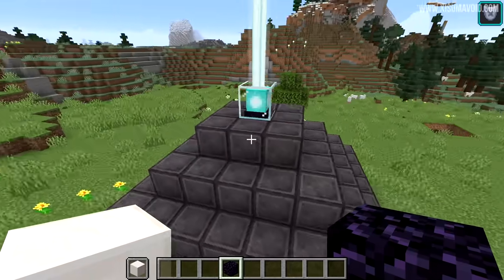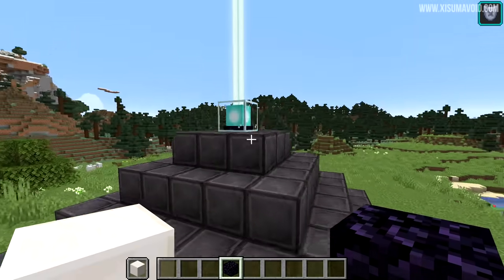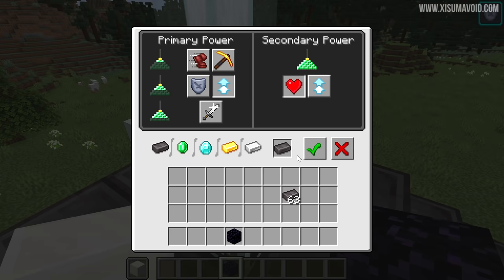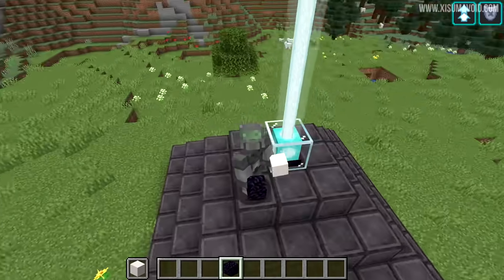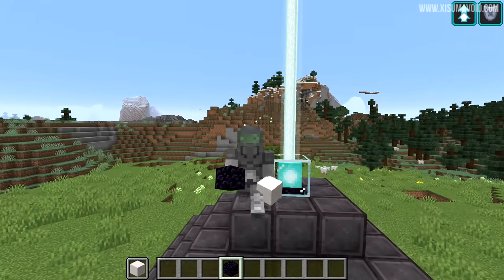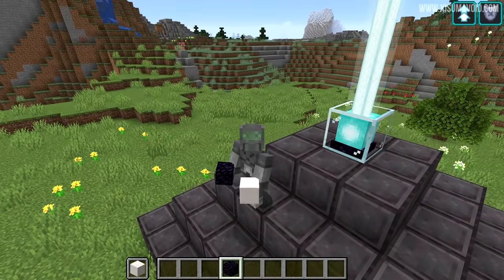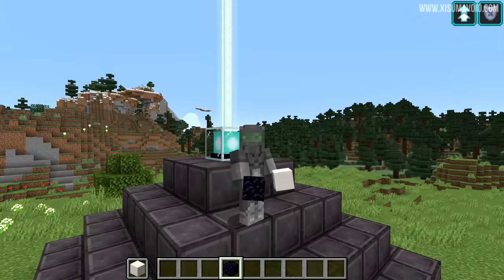I apologize if this is a little anti-climactic, but yes, the netherite block works with the beacon but no special features. The GUI has been updated to support netherite and you can change the settings to whatever you want, but there are no additional perks. I think Mojang missed an opportunity here — there is literally no reason you'd want to use the netherite block in a beacon.